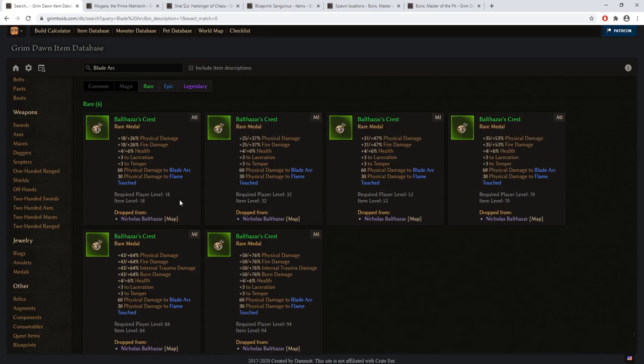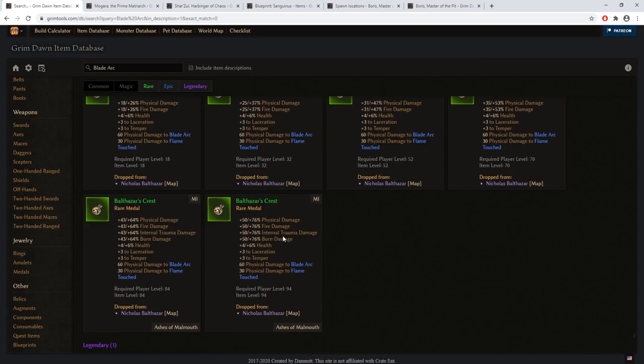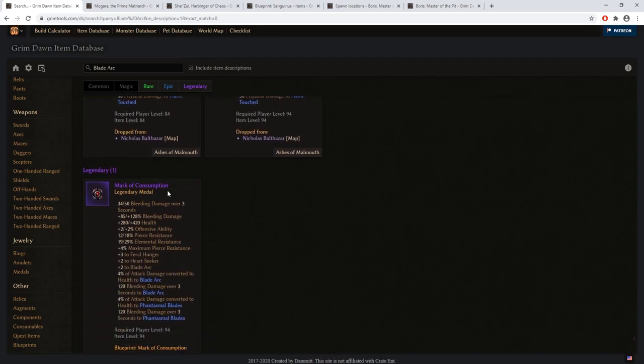When it comes to Baltazar's Crest — this is another optional boss medal from the bandit encampment — you can get his medal and utilize it at the earliest levels, but as the game progresses you'll get less benefit from it. It will start giving you fire and burn damage, which you do not want, and additionally this medal does not give you any kind of resistances.